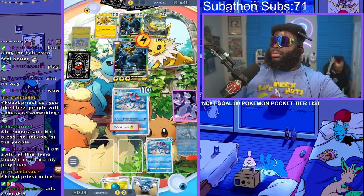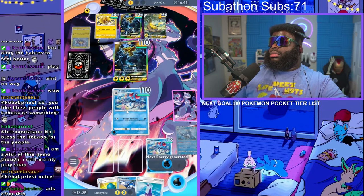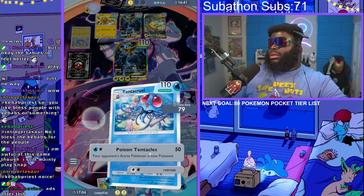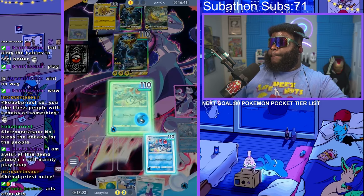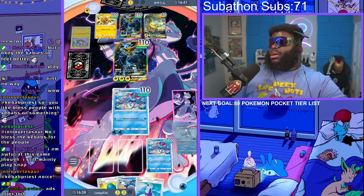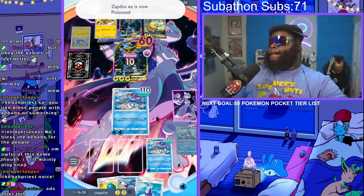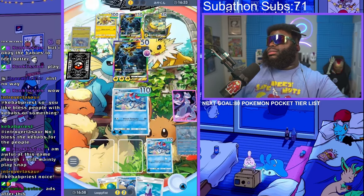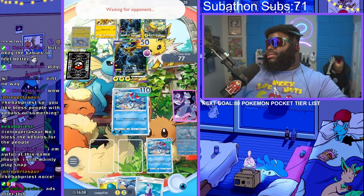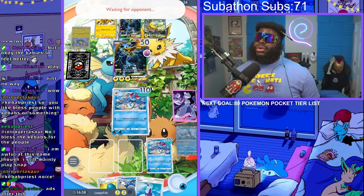You're up next, Tentacruel. We finally got a potion. I don't think it would have mattered. We haven't gotten a single Misty yet, by the way. Nope. So Zapdos has to get out. And he can try to kill us, but he has to hit so many flips. And if he does, he dies. We have another Tentacruel in the back line.